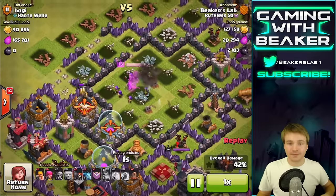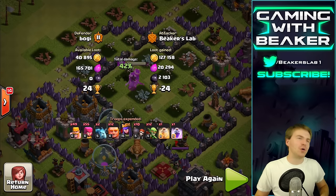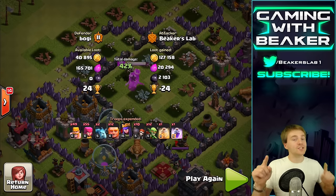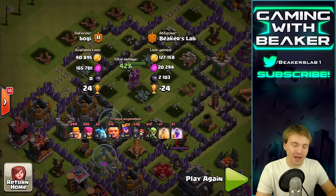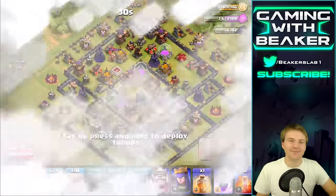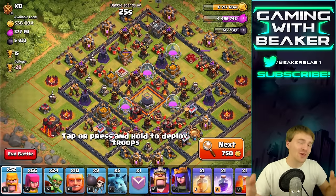We hit some traps, some troops got taken out, but we still made it easily to the dark. Let's quit out before I completely kill my queen again — minus 24 trophies, trying to go down. I want to go to Gold 3 or Silver League. Silver League is actually my true home — I've told you guys basically since the beginning that Silver League is the best for farming.